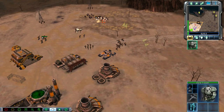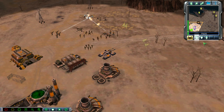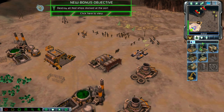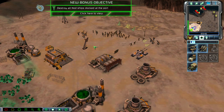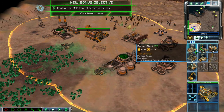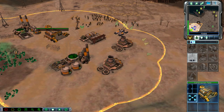Time to go. Trooper squad. Construction complete. Rifle squad ready. New bonus objectives. Rifle squad ready. Construction complete. Rifle squad ready. New bonus objective.